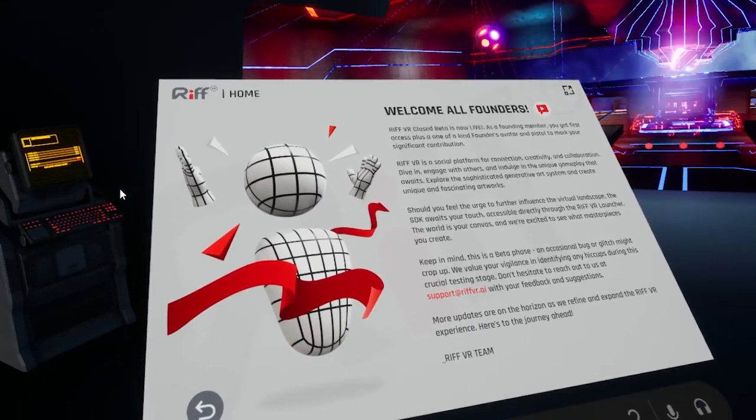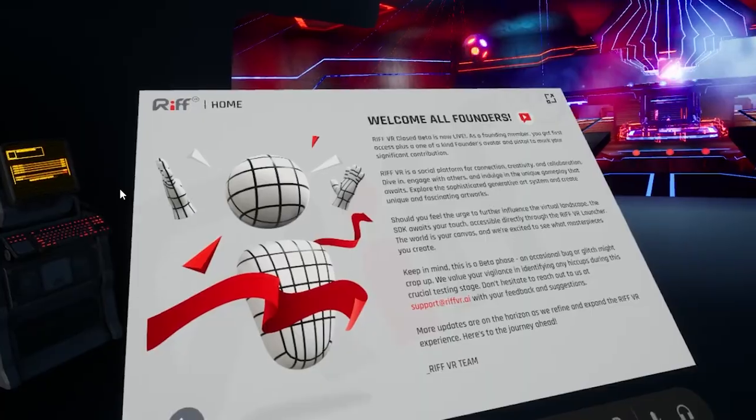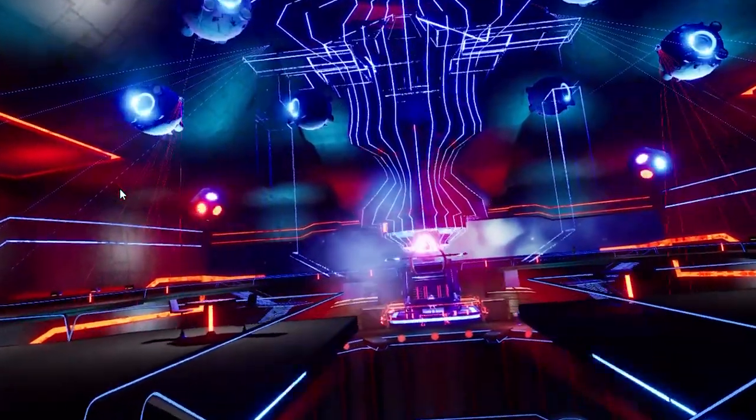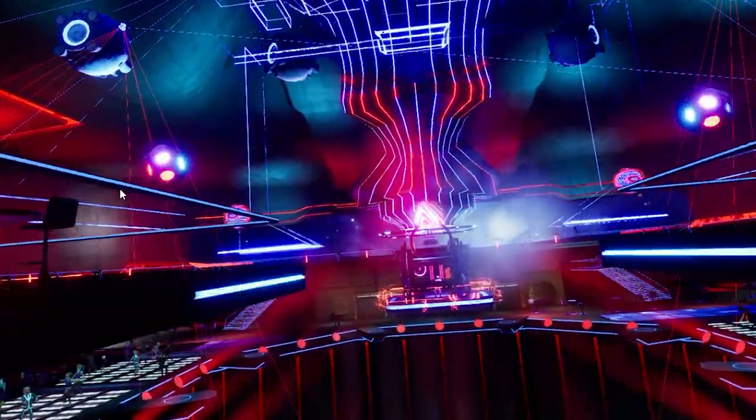If you go to Club Metaverse on your wrist menu in the portals tab, it will take you here where you can also head into the center of the map where you can do some zero G.